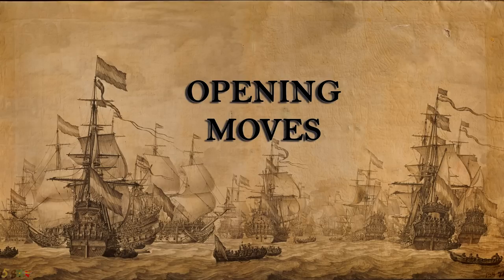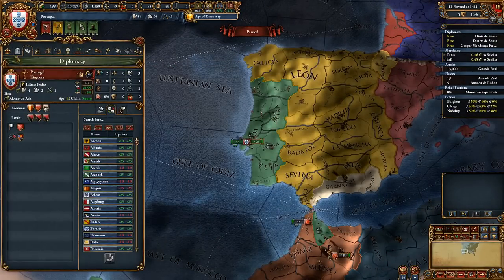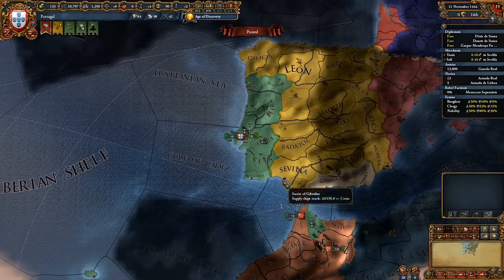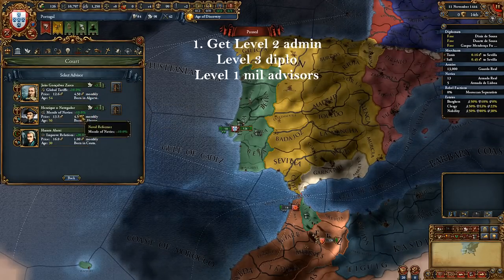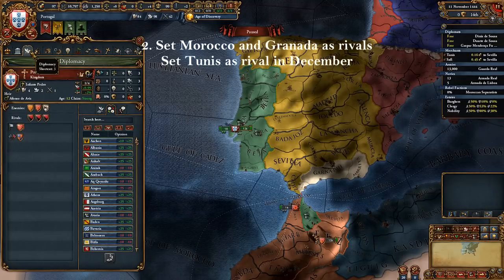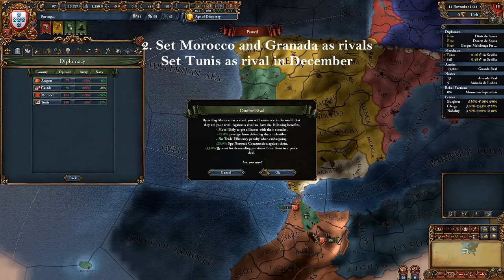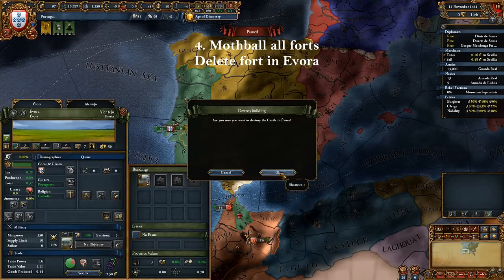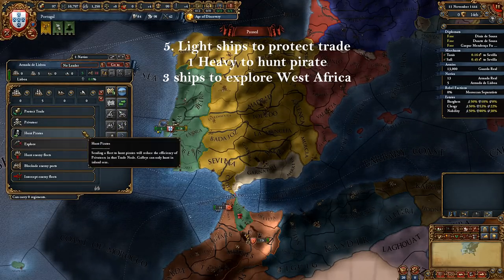Now that we've reviewed all trade and colonization changes, let's start with opening moves for Portugal. This guide is for playing as a pure colonizer and we are basically going to ignore Europe. You get some scripted discounted advisors at the start — take the discounted level 2 admin and the discounted level 3 diplo advisor and any level 1 military advisor. Set Morocco and Granada as rivals, then set Tunis as your third rival in December to make sure your rivals don't band together. Bring army maintenance to zero, mothball all forts, and delete the fort in Evora. Set four light ships to protect trade in Sevilla, one heavy to hunt pirates there, and set the other two heavy and one light ship to explore West Africa.